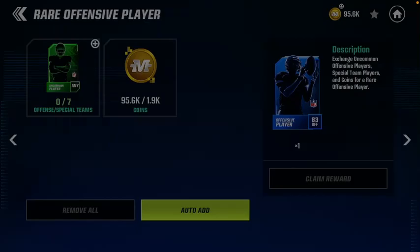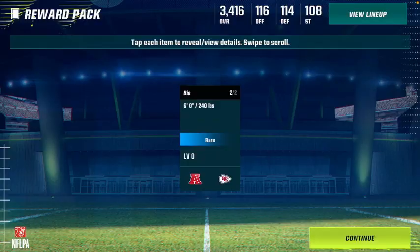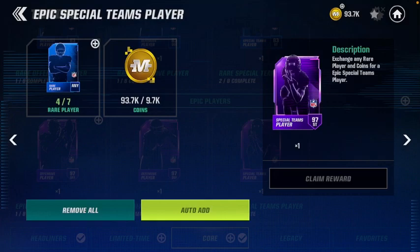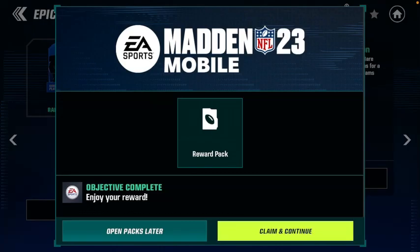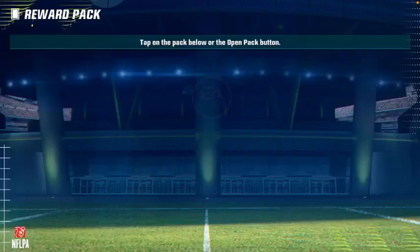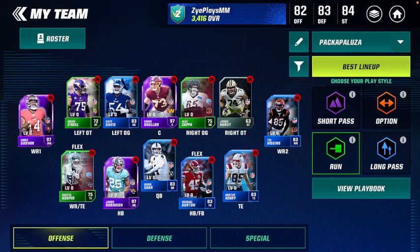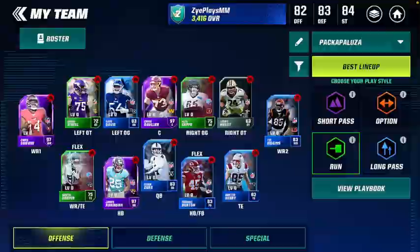I did one of the sets — put our players in, claimed the rewards, only 1,900 coins needed. This is for an offensive player: Michael Burton again, not what we want. Wait, what was I putting them toward? Special teams. Epic special teams — our first epic special teams player it looks like. We're getting Young Woo Koo — let's go! Big W's in the chat right there boys. Here is our squad that we just pulled from the pack opening extravaganza. I'll probably be doing a gameplay video with this team in the next Madden Mobile 23 episode.